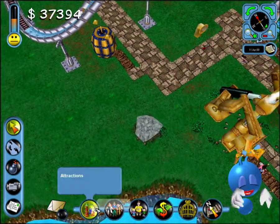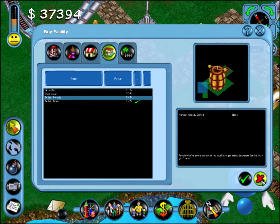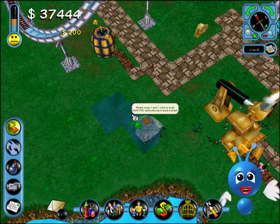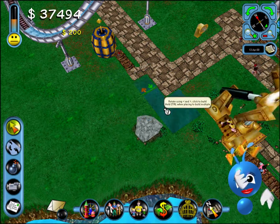Excellent progress! Your park is really starting to buzz. If you want to see information about the visitors in your park, click on the Visitors button at the bottom of the screen and choose an option from the menu.